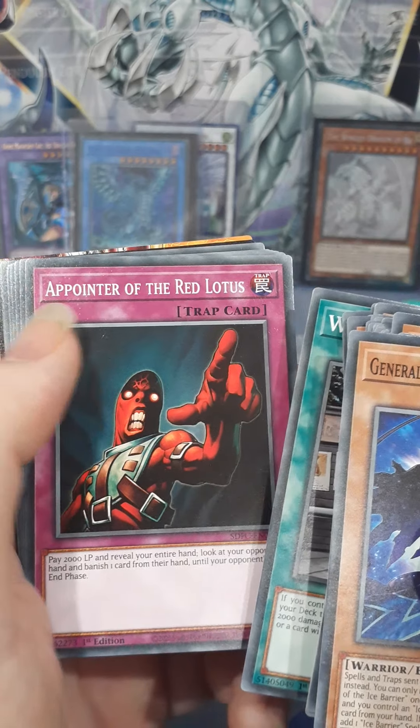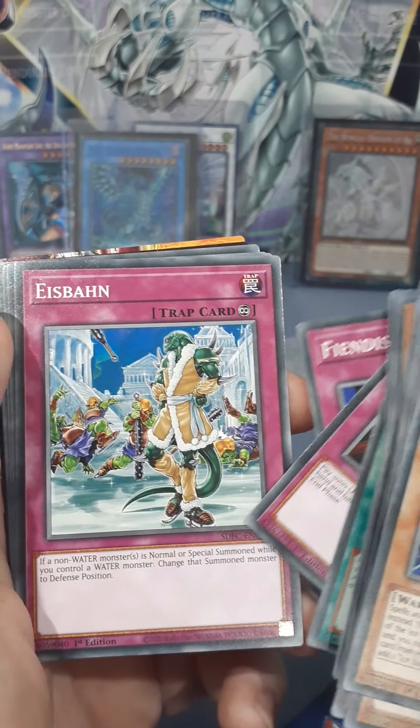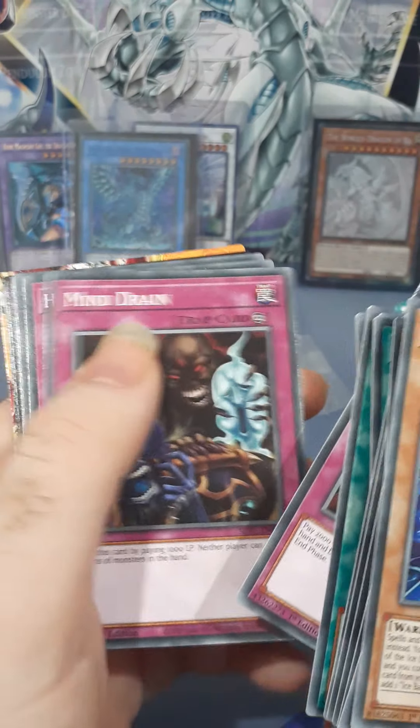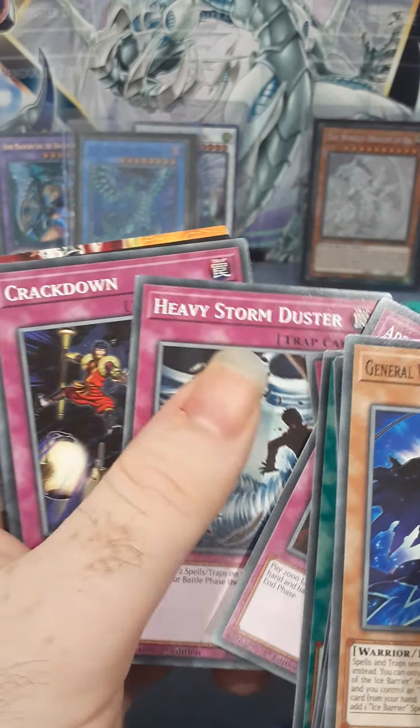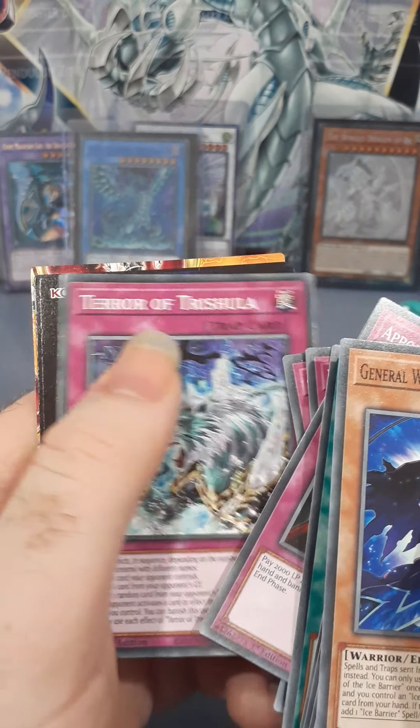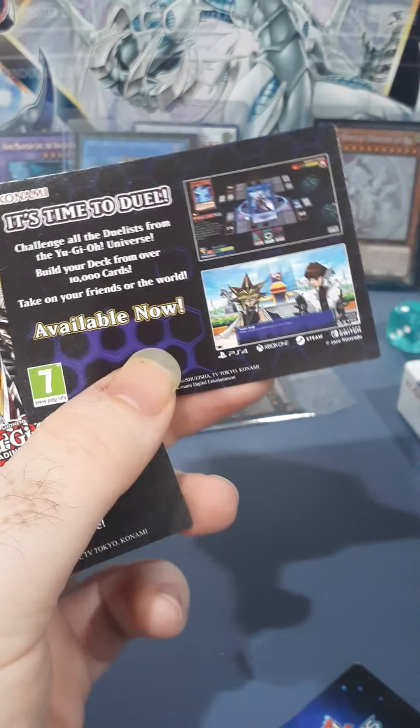A Pointer of the Red Lotus, Fiendish Chain, Ish Ban, Mind Drone, Heavy Storm Duster, Crackdown, Terror, Trishula. And then yeah — basic Duel Links card, Fiend. And then Legacy at the Doors.